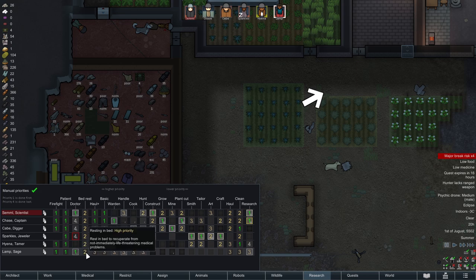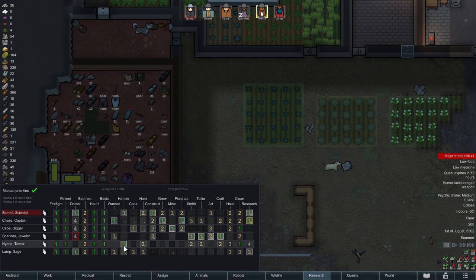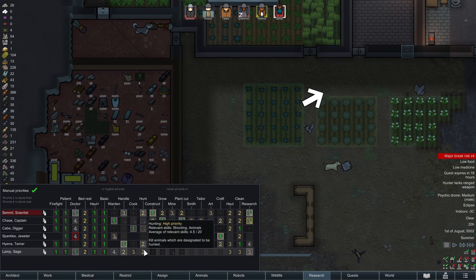Alright, give me one of our main doctors — eight versus nine. I think I'm actually going to put you on animal handling. Oh, hyena's doing it, never mind. Backup cook, hunter, researcher — I'm going to take Simil down on researching. Cleaning, hunting, hauling and cleaning — yeah, it's going to work.